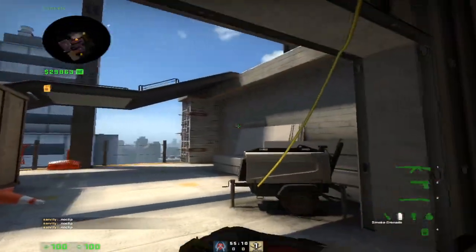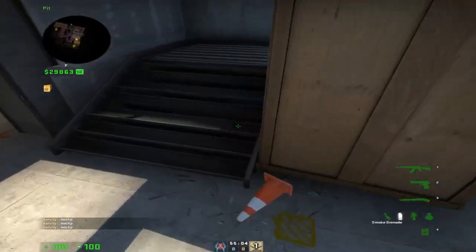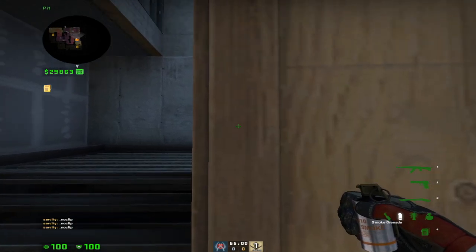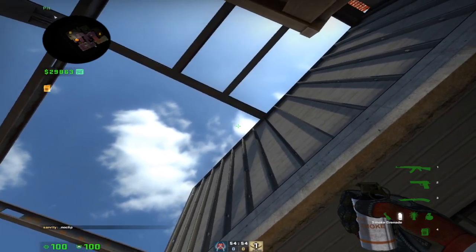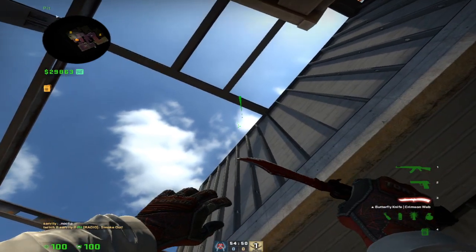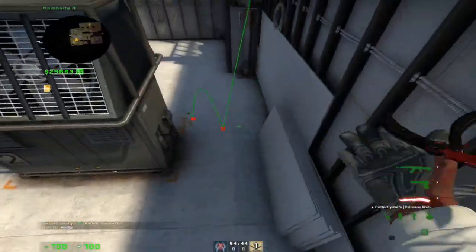For B-side, you have the two front smokes and then the two back smokes. The back smokes are pretty simple — go right here, up against this part of the wood, and then look at this cloud. You'll see that it has like a little backwards L, and you want to look a little down to where the L is, and it kind of gets in the center of this dimple area. And this will smoke the back part of the site.